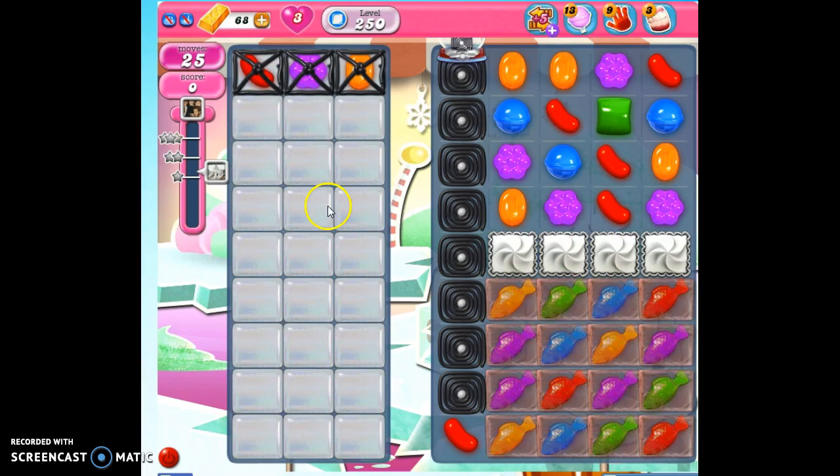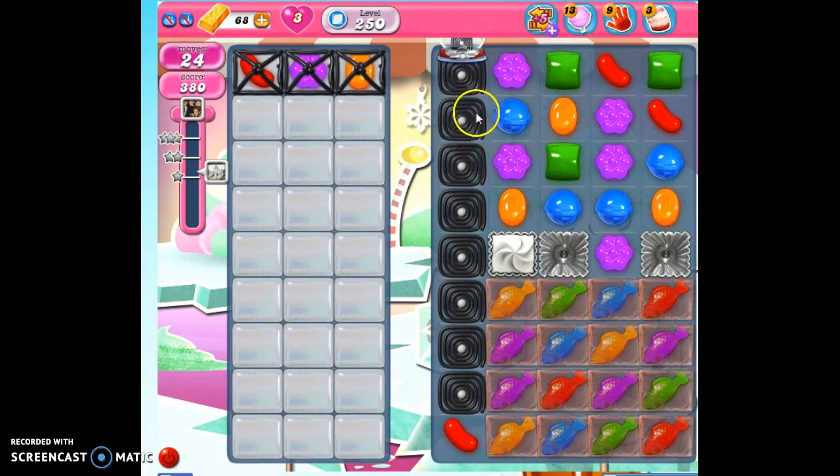Now you can see it — we have a split screen. All the jelly are over here. The thing that's keeping candy from populating this area is that these candies are wrapped up in these licorice ropes. So we need to free them, and in order to free them, we have to kind of punch down here. We're going to try to get rid of this licorice.